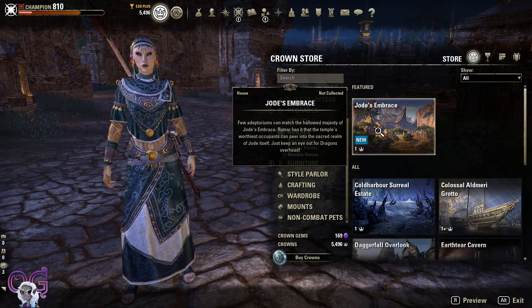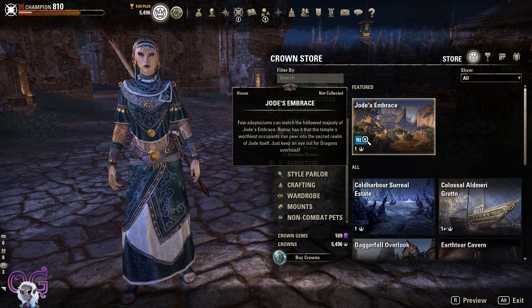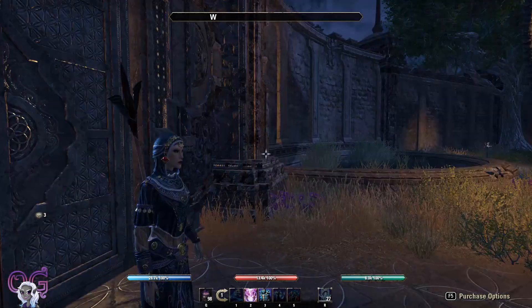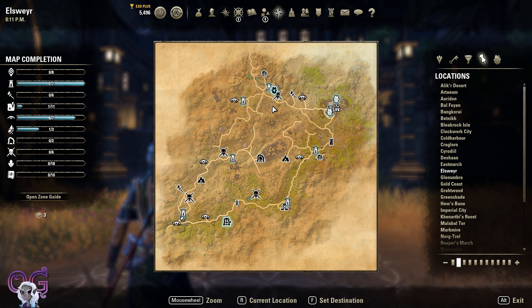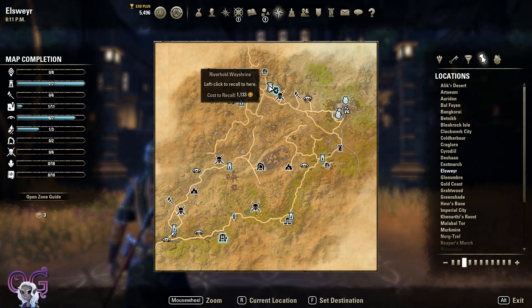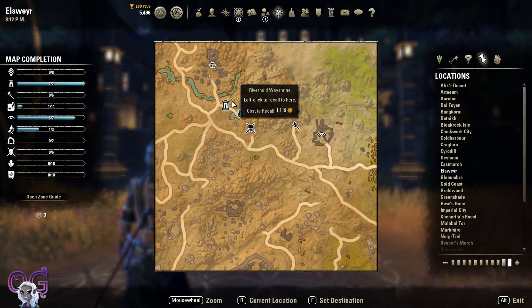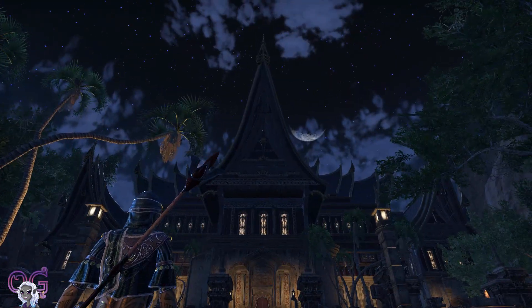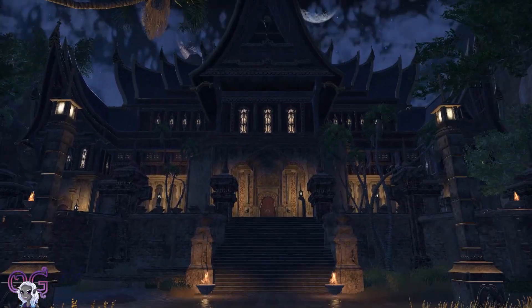The final home I'm going to show you is going to be one that will be in the Crown Store. I do not know the price because we're on PTS, and I do not know when. But this is a very special home. It's located near a wayshrine called Riverhold — there's a little town of Riverhold right here and the home is just outside. It has its own pathway coming up. It is a notable home, so it is very large, and beautiful at night — very cushy.